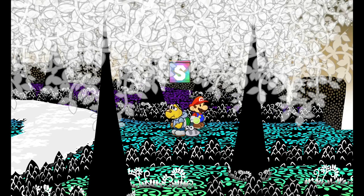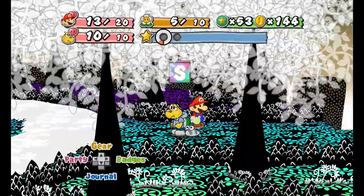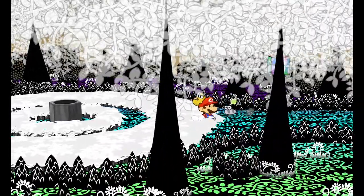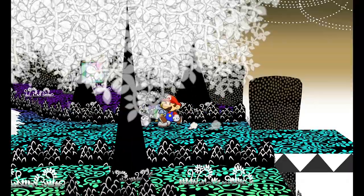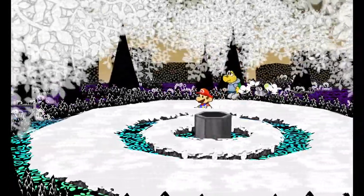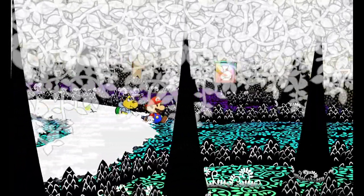Hey there everyone, this is Danielle playing some more Paper Mario: The Thousand Year Door. Last time we entered the Boggly Woods, made our way through the first couple of rooms. We found that to get into the Great Tree we need help from Madame Flurry, so we're going to go meet her now.